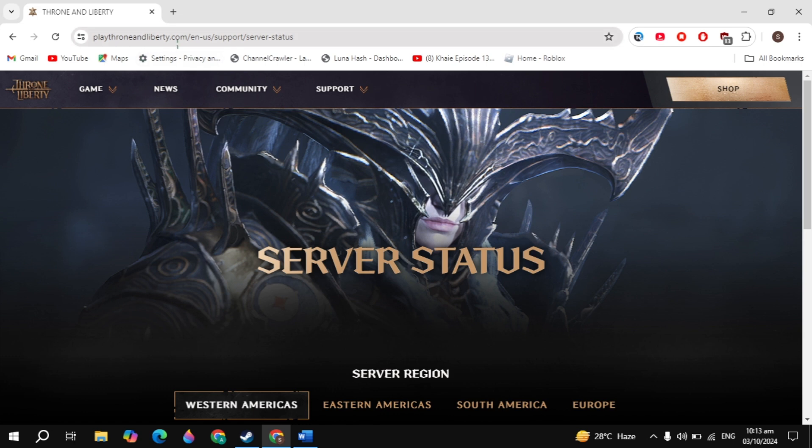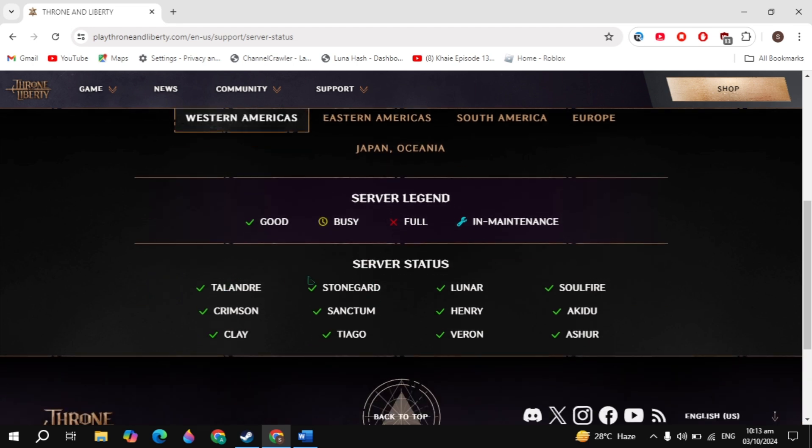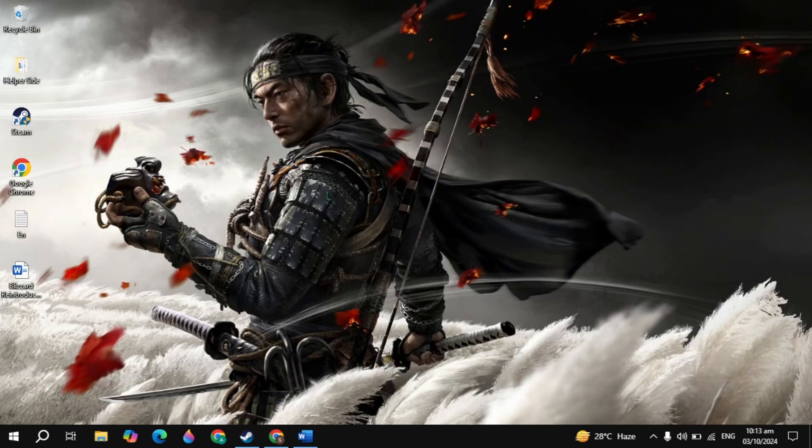First, simply open up your web browser and open up the Throne and Liberty server status website. Here, just select your region and check your server. If your server is in maintenance, wait for it to come back to normal, then launch the game and check. If it is fine, then the problem may be with your connection.